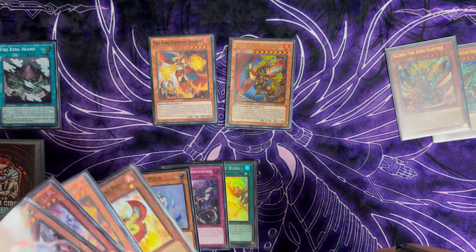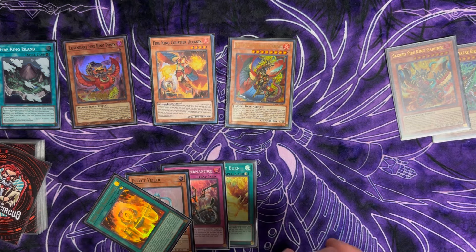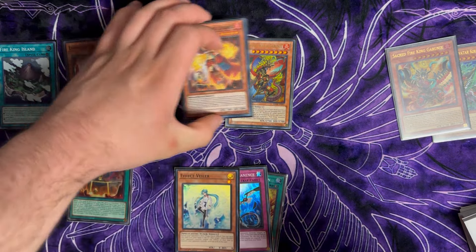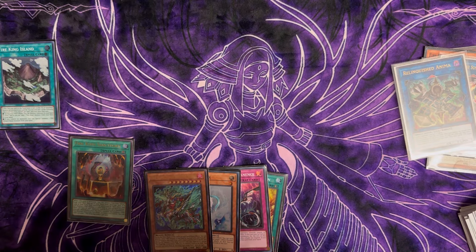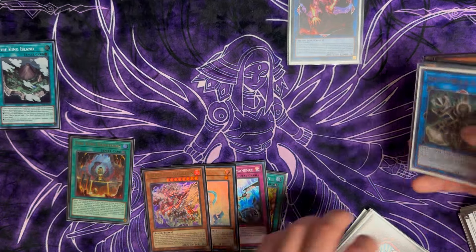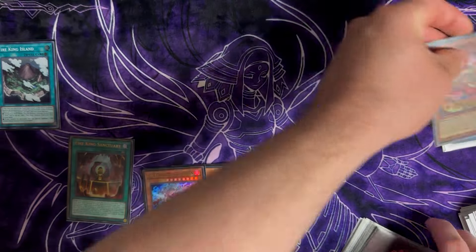Kirin activates bringing back out Courtier, which lets us search — we search for Ponix. Normal summon Ponix, activate the effect. We could have searched for Arvada there, or Sanctuary for follow-up with the big Garunix — ultimately up to you. We play Sanctuary, link up into Sunlight Wolf, then into Anima. Sunlight Wolf adds back Kirin. We don't have Arvada in the graveyard so we won't have the monster gate, but we have the Kirin plus Amble Whale board. Princess brings out Ponix, link those two away for Amble Whale.